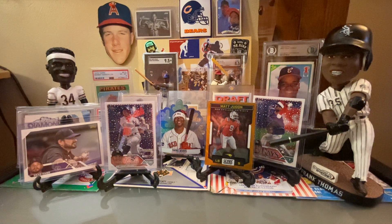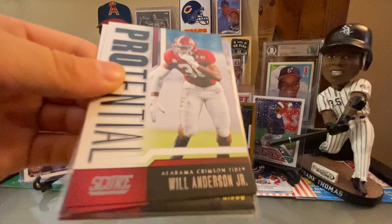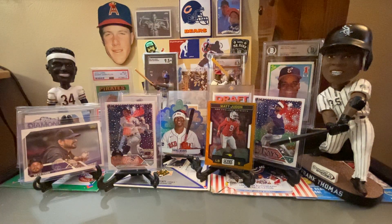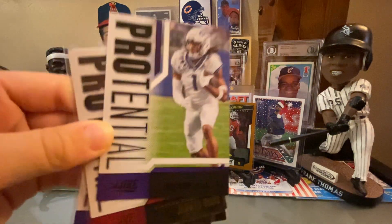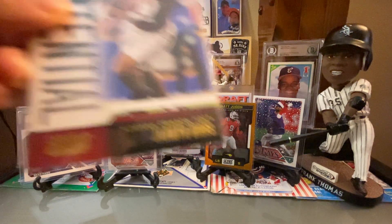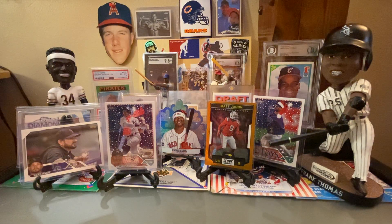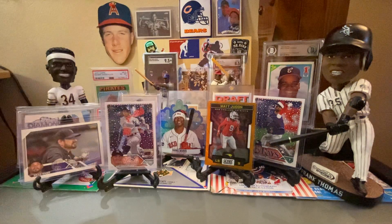And then some Potentials: Will Anderson Jr. — Dad and I were thinking the Bears were going to draft him, but I guess we didn't. Well, Jalen Carter was the guy we were more thinking of. Jameer Gibbs, Quentin Johnson, and then another Jameer Gibbs that I think is a gold variation. If you look at the script, it is gold, not numbered.